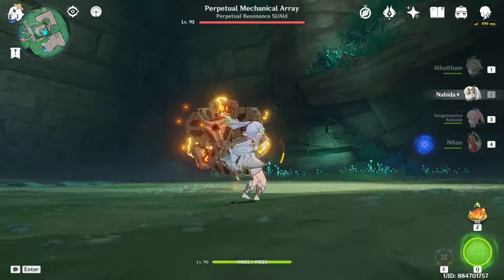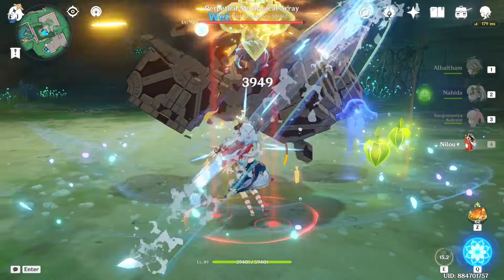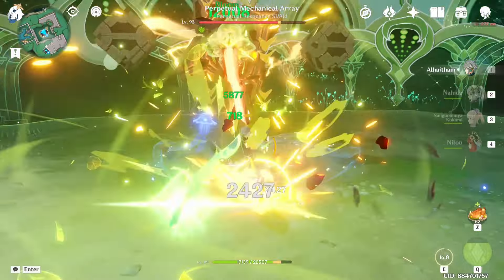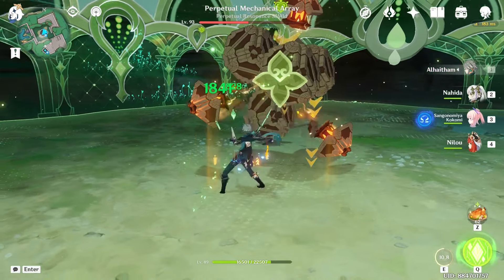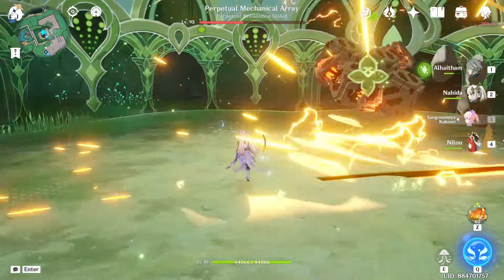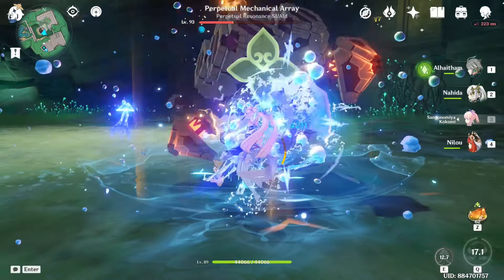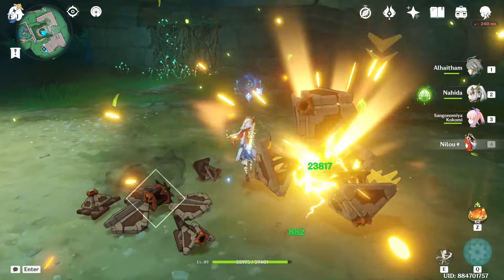Next up is my typical Nilu Bloom team. It's not technically her best team, but I really liked using this team because it was all of my initial 5-star characters that I pulled for when I first started playing. And it is a powerful team — 29k Alhatham. The Blooms themselves do a lot of damage due to Nilu. She is the best bountiful core creator in this game. In this team Nilu would be considered the sub DPS, and really she and Alhatham are sharing the spotlight. It's more of like a Nilu showcase than an Alhatham showcase, honestly.